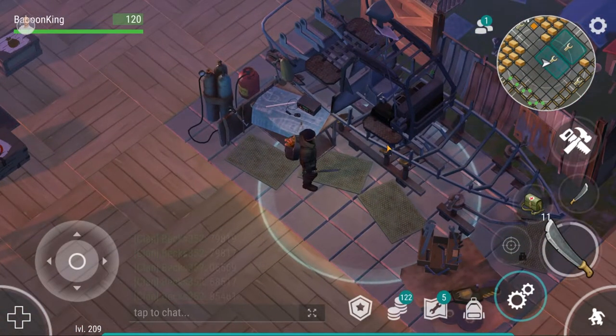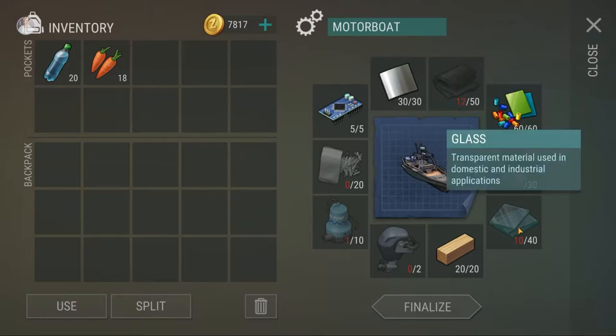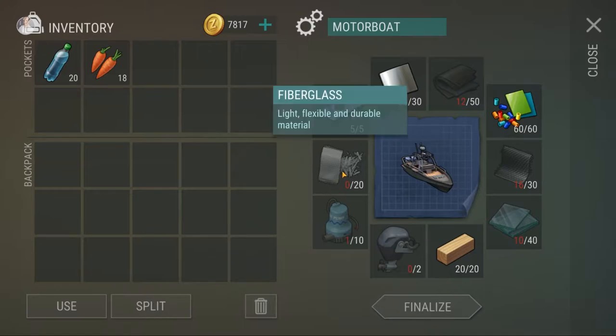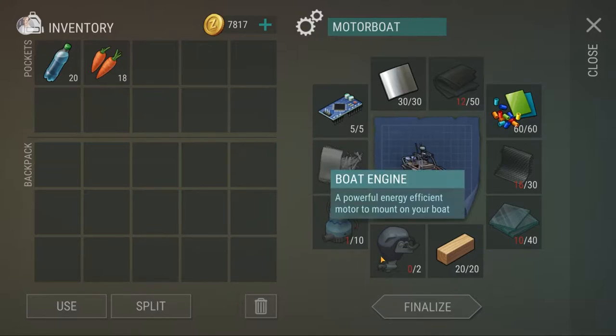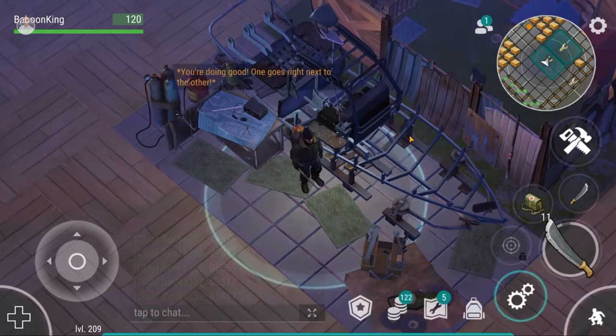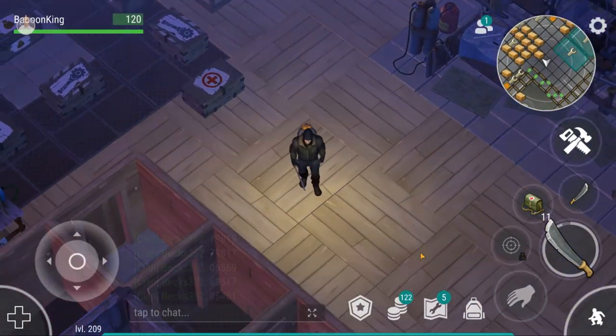Let's take a look at the ingredients: you need five electronic circuits, 30 aluminium plates, 50 rubber, 60 plastic, 30 carbon composites, 40 glass, 20 oak planks, two boat engines, 10 pumps, and 20 fiberglass. Fiberglass you can make at the port, pumps I found randomly, and glass you can find by making sand or doing the sewers. The Flying Dutchman is speaking to us over here, and that's that.